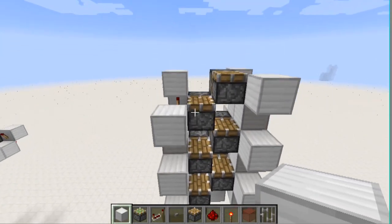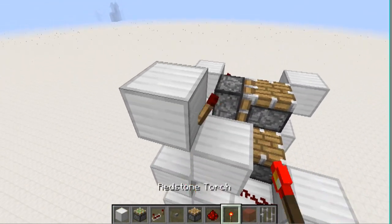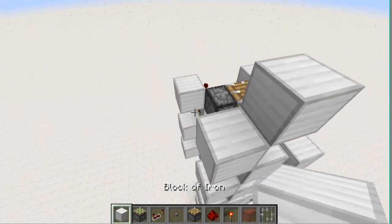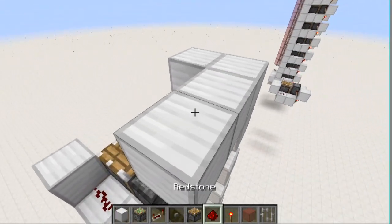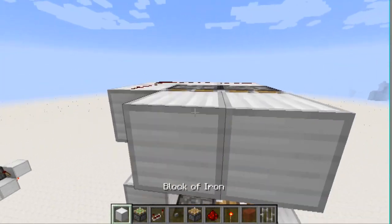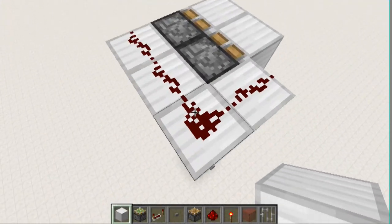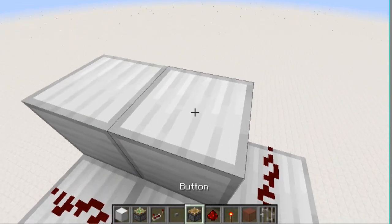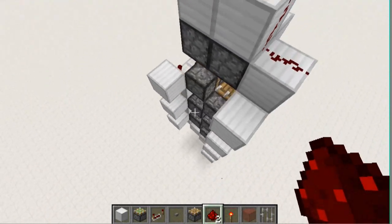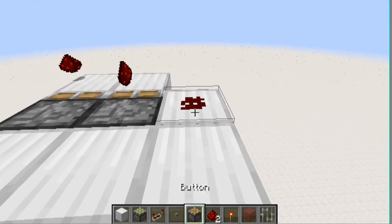But obviously it just didn't work. So what you want to do is continue the torch tower up one more like that, with a block, another block, another block like that. And run redstone across — two sticky pistons, two blocks — and that will finish off the top end of it. You can go on top of the pistons like this with redstone if you want to keep this part clear, but I like it when it's nice and flat, like this.